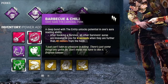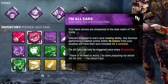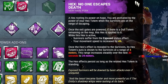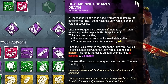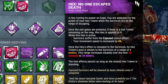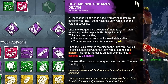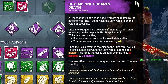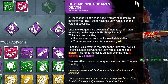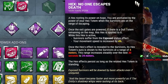Third, I'm All Ears — whenever a survivor vaults, for the next six seconds we'll see their aura. And last but not least, for when survivors get to endgame, we have Hex No One Escapes Death. This becomes active as soon as the last gen is popped; all survivors suffer the exposed status effect and our movement speed increases by 4%. This only lasts until they pop the totem, and that totem's aura is shown to survivors at a range of 4 meters, steadily increasing to 24 meters over 30 seconds.